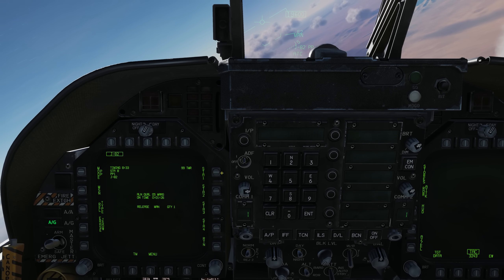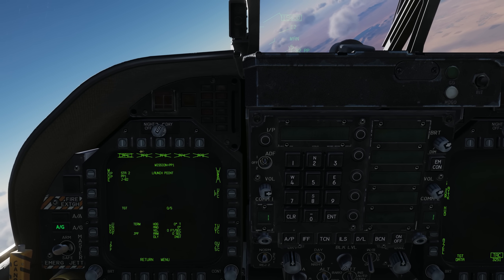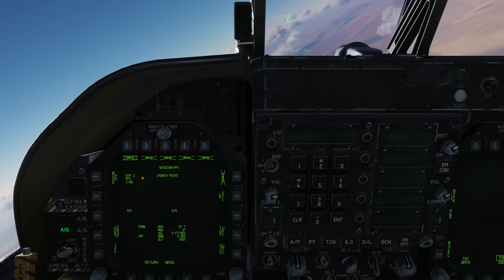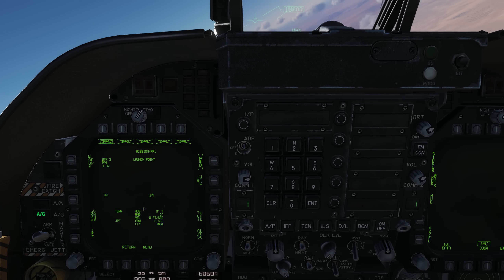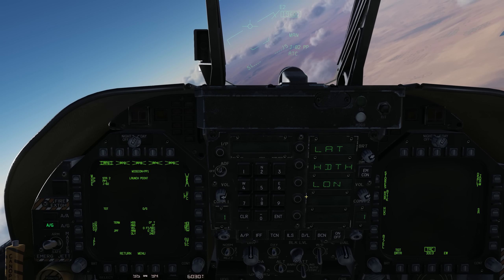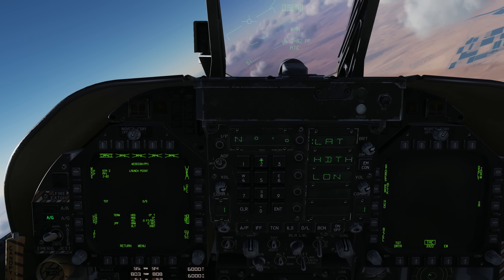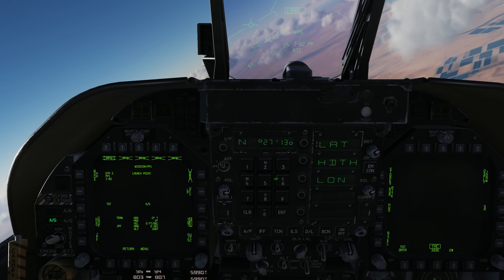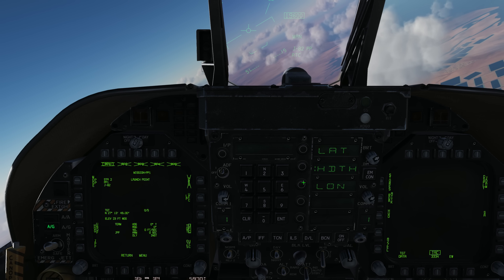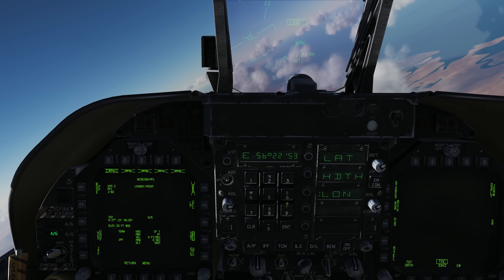We're going to set the quantity to one and then go to the mission. We have six different pre-planned missions we can set. Right now pre-planned 1 is selected but it's crossed out because we don't have valid data for this target yet. We go to target USC, select position, and set the lat, long, and height. We enter a northing of 27 13 49, a height of 23 feet, and an easting of 56 22 53.